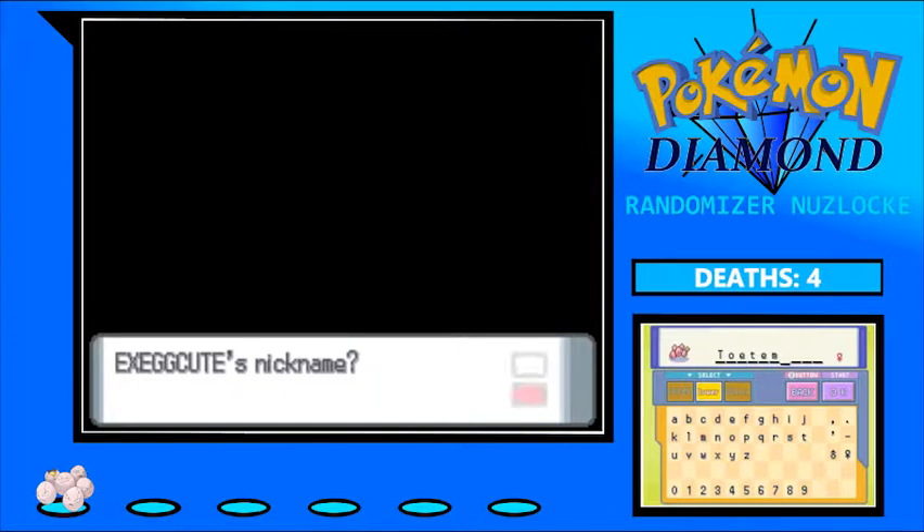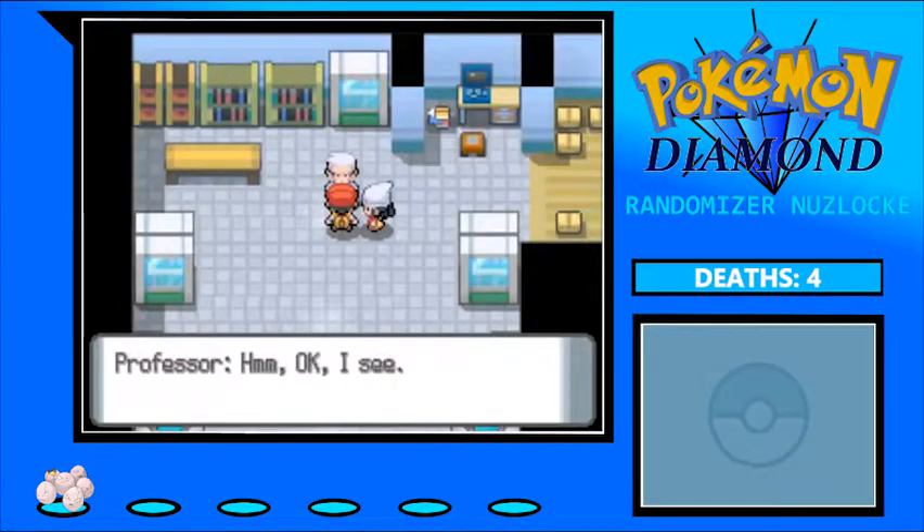The nickname is Totem. Exeggcutor's heads kind of remind me of a totem — though I decided to be stupid and spell it T-O-T-E-M. Sure, I'm happy with that.